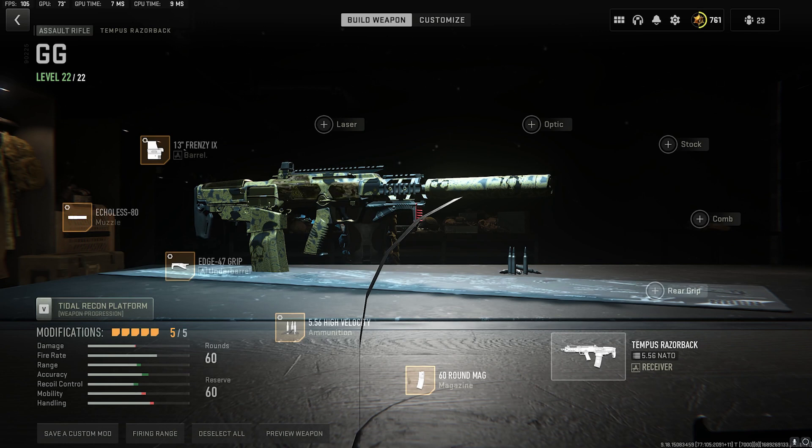I personally like to use this build inside of Koshi Complex or Building 21. It's good on Al Mazrah, it's good on Vondel, and it's good on Ashika, but the close quarters is where I really like this gun, though you can use it out to about 80 meters.